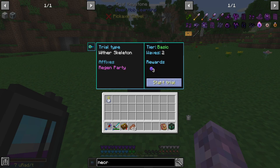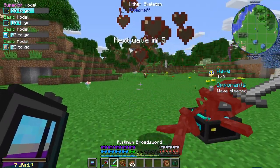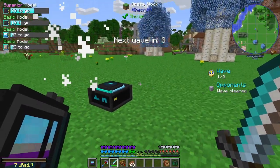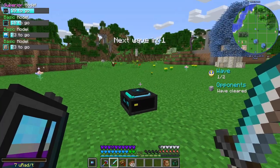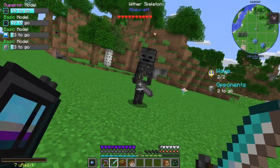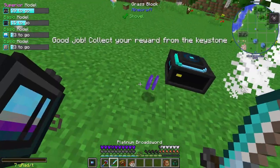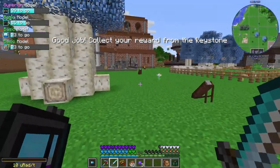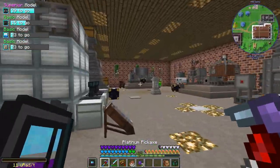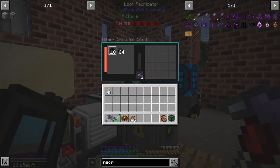Regen party — we're going to get 3 Pristine Wither Skeleton Matter, the model we need. And wait, do we level up our model doing this? Since it's basic, it's not really going to be too difficult. Done. And I think I still have my Lute Fabricator set up — we want Wither Skull and Skulls. Yeah, a little bit overpowered, you might say.